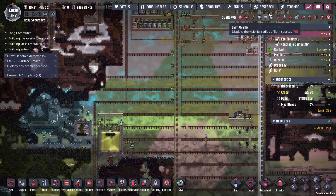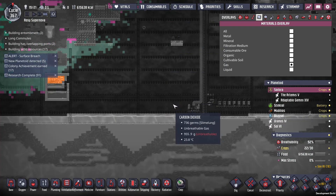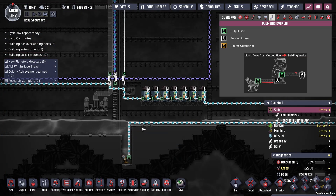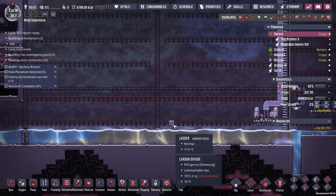Otherwise, gas-wise, the pumps are doing quite well. You can see we actually have oxygen up here and everything else is pumping down. I put in a liquid tank of tanks just to absorb more of this clean water so I can pump more of it up - just trying to clean up this general area.